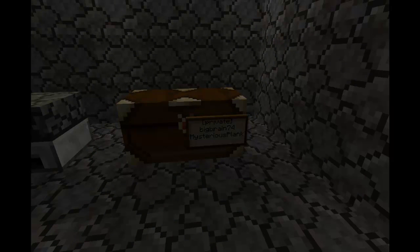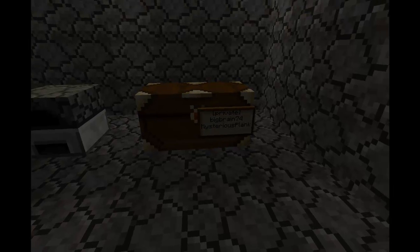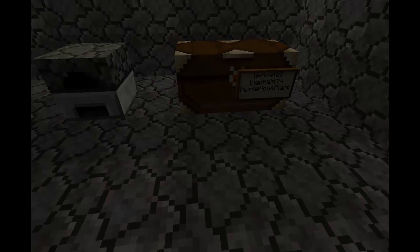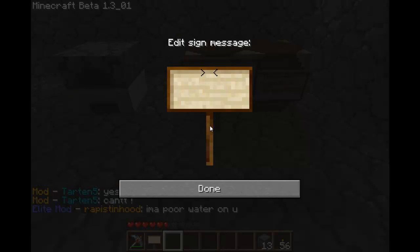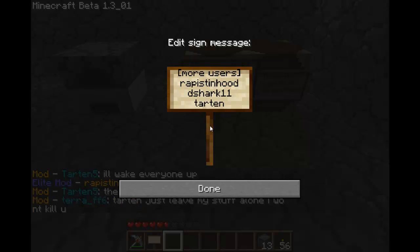I put it on line 3 and his name was put on line 3. The second thing you can do is just add a new sign yourself instead of right-clicking it. You can place another sign near the chest or furnace, type in more users, and put more users to access that chest using the new lines. Those users will now have access to the chest or furnace.